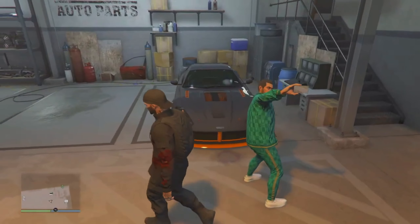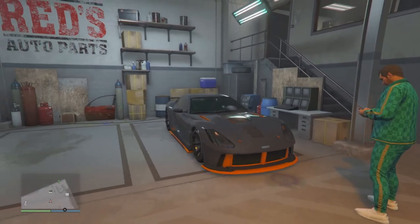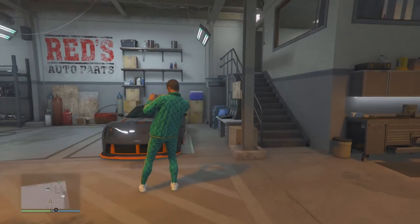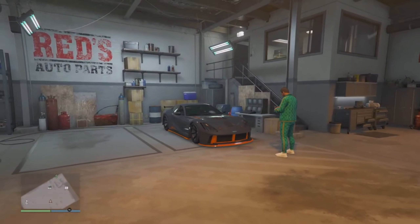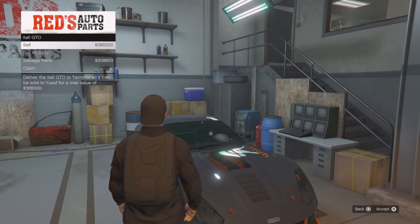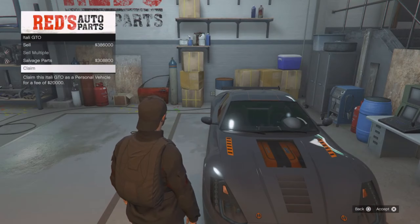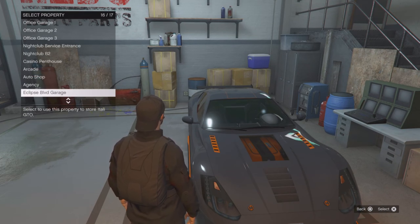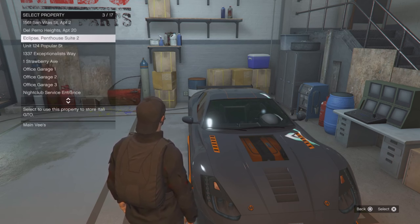I highly suggest that if you have a salvage yard, you go and take the time to get this vehicle with the gang robbery. It's one of the easier robberies in the game. You definitely want to take the time to get this free car — well, it's not really free, it costs $20,000, or $10,000 if you have a document forgery office — but that's basically free, and it is one of the best cars in the entire game in my opinion.